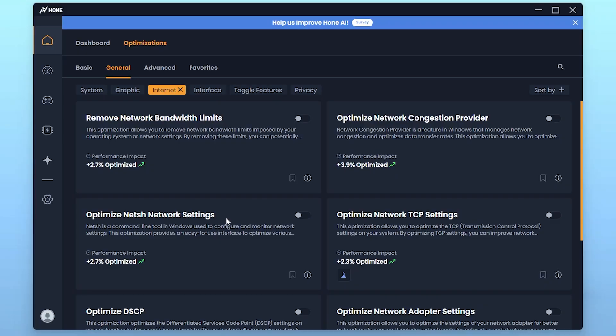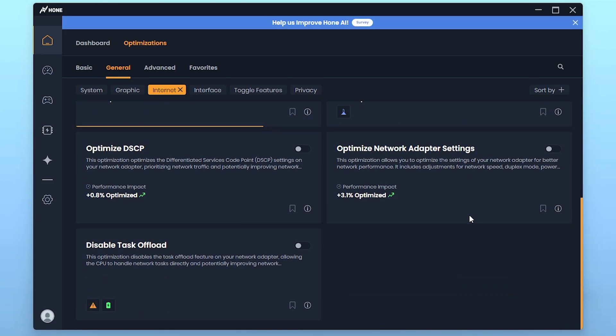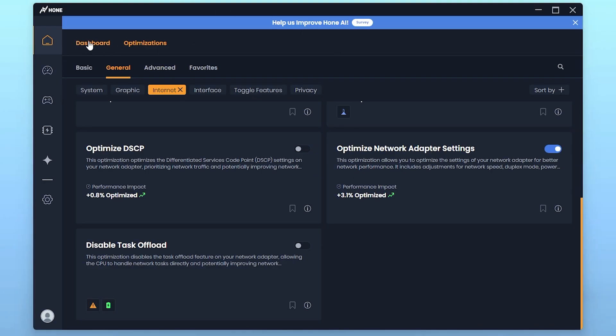Now go to the Internet option and enable some important settings. First, Remove Network Bandwidth Limit — this is important for having the fastest internet speed on your PC. Next, find Optimize Network Injection Provider — turn on that setting. Scroll down and find Optimize Network Adapter Settings — enable this option as well, which will help you get faster internet speed and also lower ping in games.